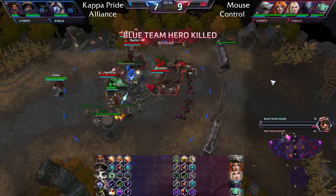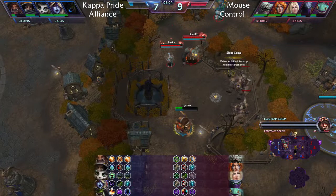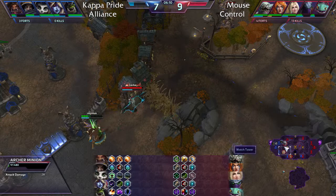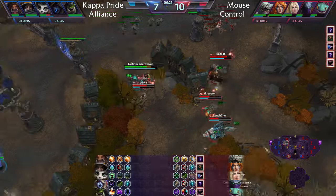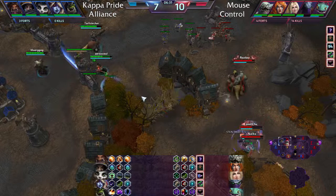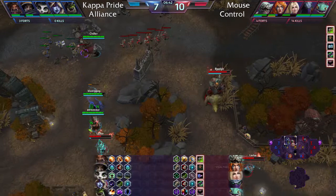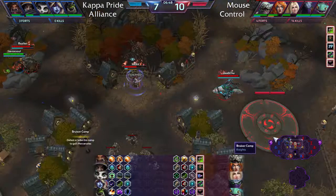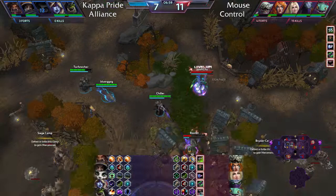Another burst combo hits: a puddle lands on Rhaegar, a root lands on ETC. Rhaegar gets burst down and ETC tries to heal with his E to escape. Nova gets a speed increase from Pixie Dust but the hook just misses range. Sylvanas is also killed — picked up by Brightwing. Brightwing takes Blink Heal. Another hook misses. Notably, Raynor has Triple Tap rather than the more common Precision Strike.